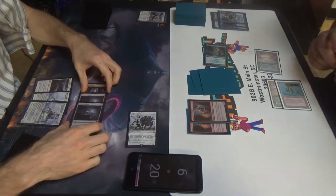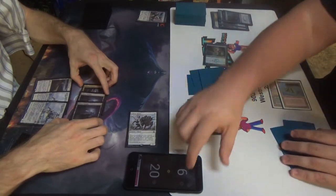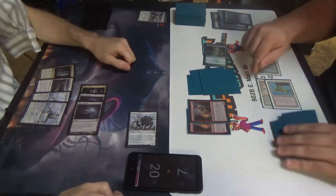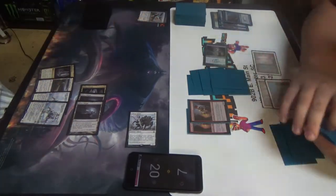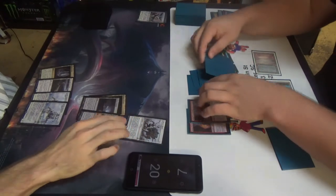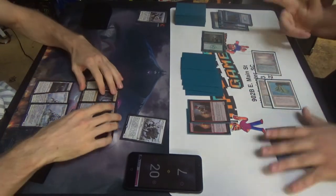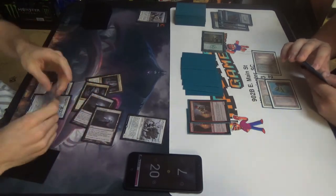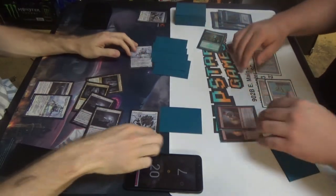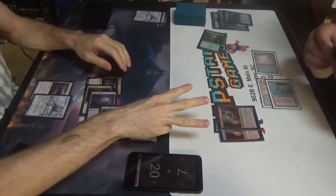I'll draw again. Sure. Smasher trigger. I'm going to throw one, two, three, four, five mana at it. And then I'll throw one. Trait? Yep. Lose all of my tokens. You have three cards in hand? Three, yes. Cool. Pass turn. Untap, drop the turn. That's a tricky one.